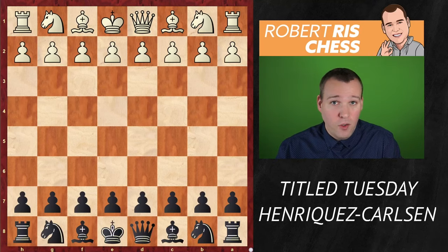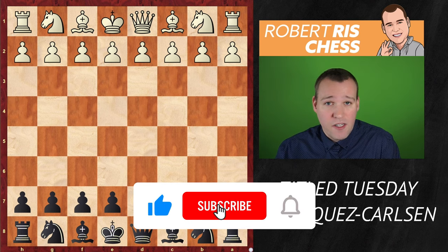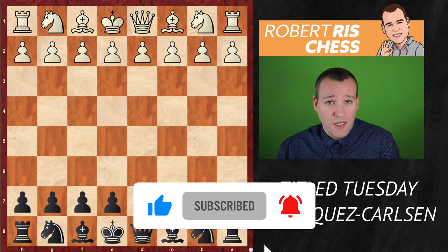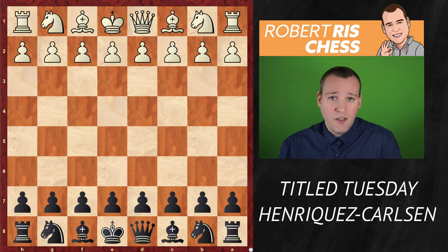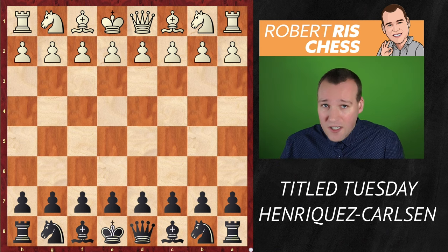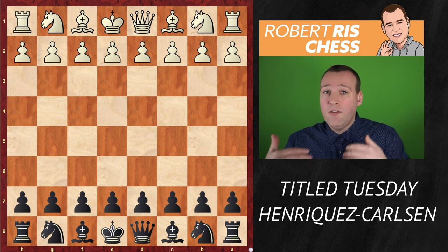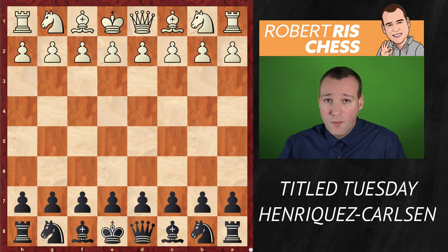In today's video we are going to have a look at the game played by Magnus Carlsen on Entitled Tuesday on chess.com. He's playing with the black pieces against a strong grandmaster from Chile named Henriquez. The game is really special because Magnus is violating the general opening rules — trying to play for the center and developing pieces before starting an attack. He has his own theories, and these are even more advanced, so we can definitely learn a lot from it.